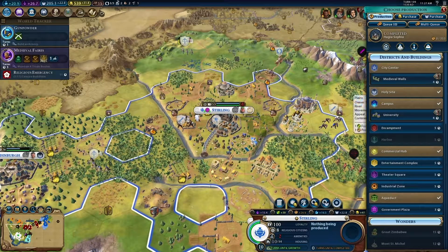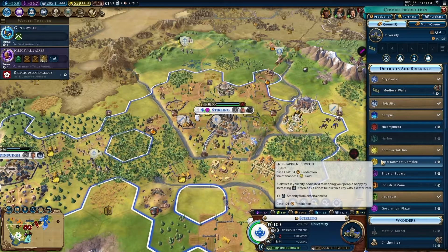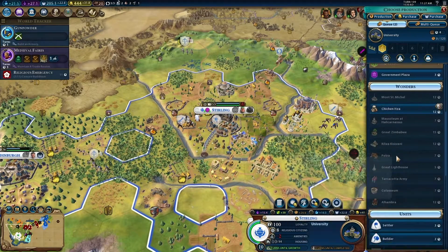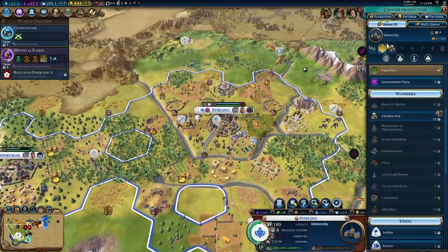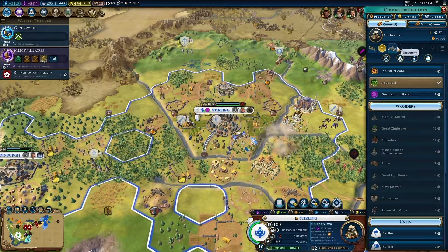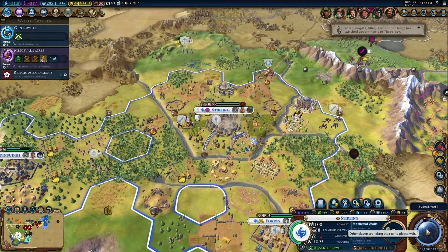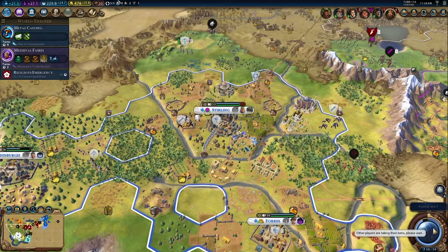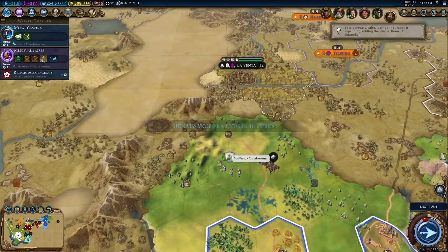Alright, so now we're gonna make a university, medieval walls, an entertainment complex which we shall put over there. Let's re-evaluate our production queue here — there we go, that should do. Everyone seems to like me so far, at least — I hope I haven't jinxed anything by saying that. Alright, we've at least got to get one more era score within the next ten turns — I think that's doable.